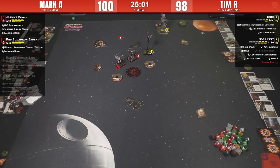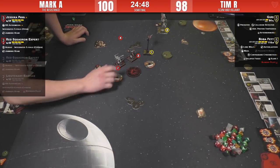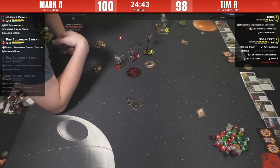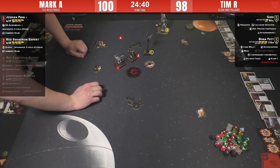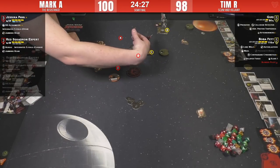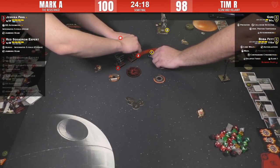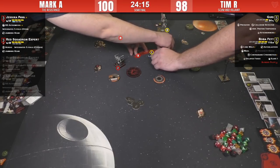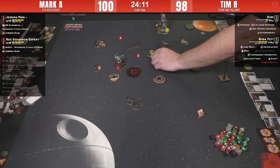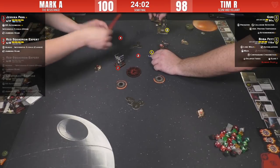If Guri sloops and Boba three-banks, that activates Lone Wolf — you're saying Guri's going to sloop ship-left? I think that's what I'd do if I was Guri. But then again, I'm not in top four. Maybe Guri just one-turns toward the Proximity Mine and then barrels around it — this is such a close game. Three-bank — Mark has called the three-bank from Boba, as you said.